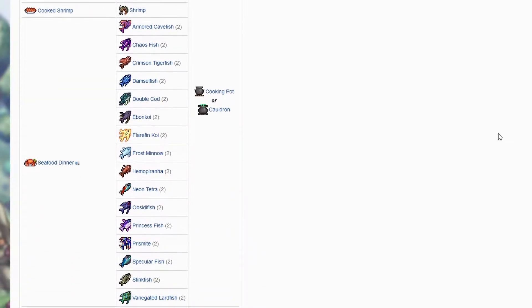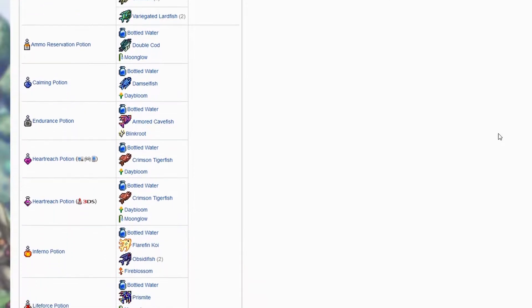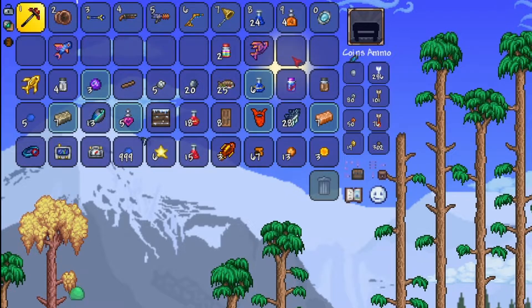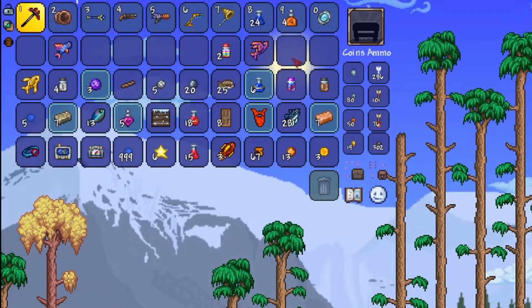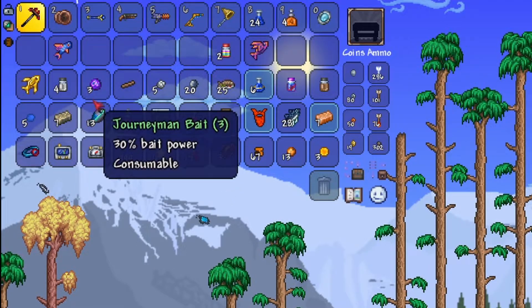Secondly, you can use your catches to craft certain items in the game, mostly food or potions. Thirdly, you can get crates that house extra treasures. Instead of a fish, a crate will end up in your inventory. You click on it to open it, and it gives you a lot of cool resources, or maybe just a cool item. You can even drink certain potions to increase the likelihood of getting crates.